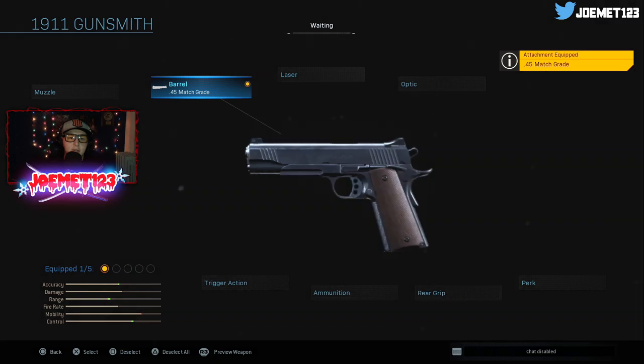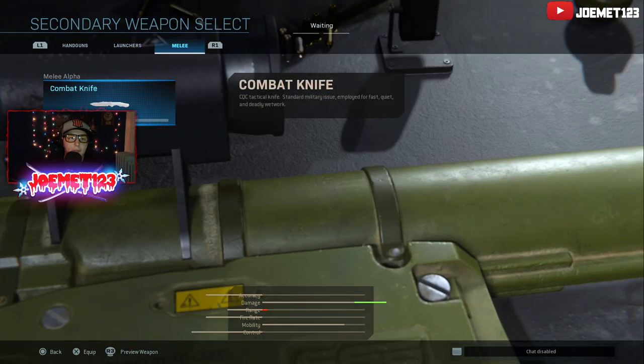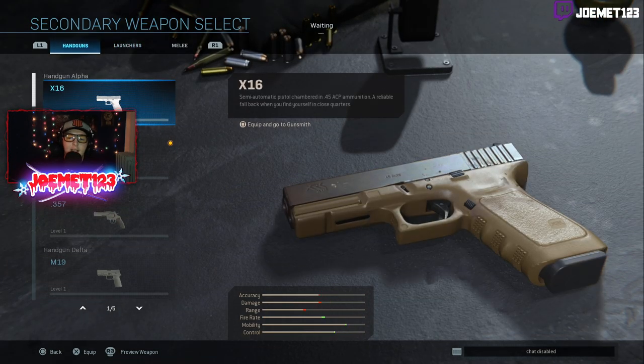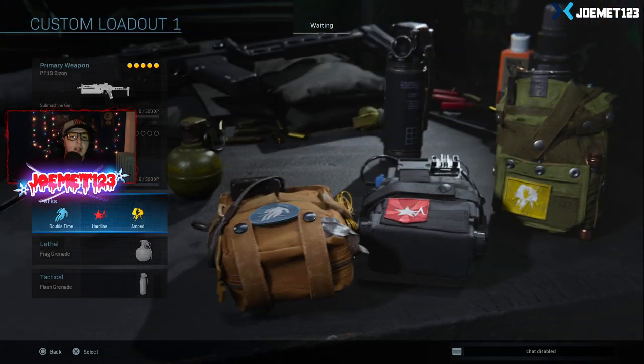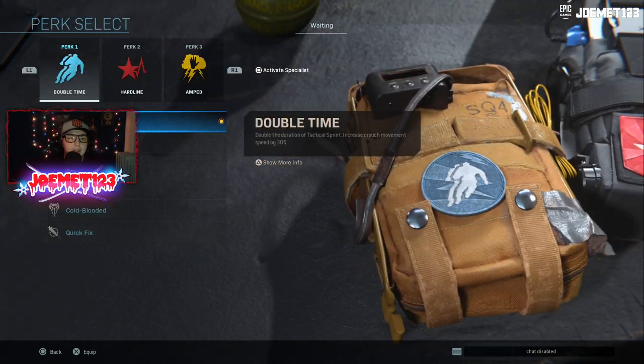The same thing actually applies to the pistol — you can add up to five attachments, same deal. You must run a secondary, but you can run a melee weapon or whatever you want as a secondary; you don't have to run a specific pistol, which is always cool. That pretty much works exactly the same as a primary, just with secondary weapons.